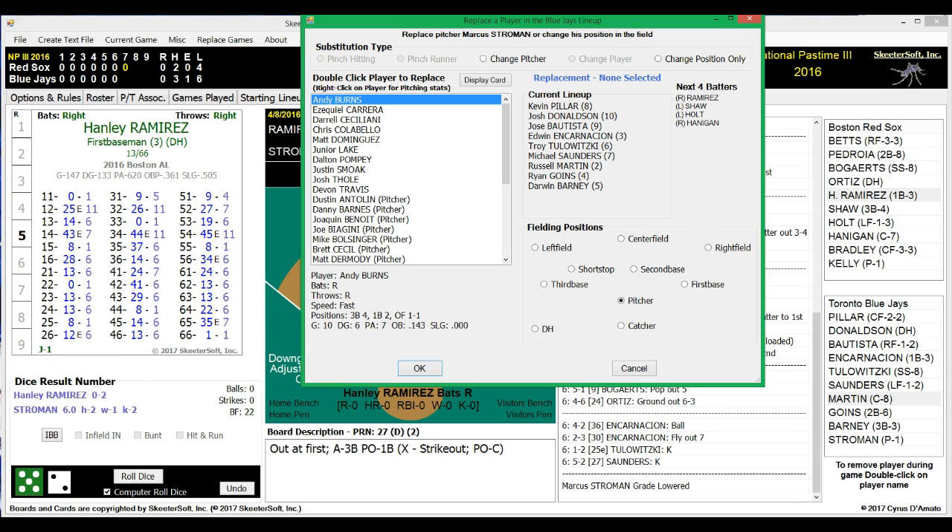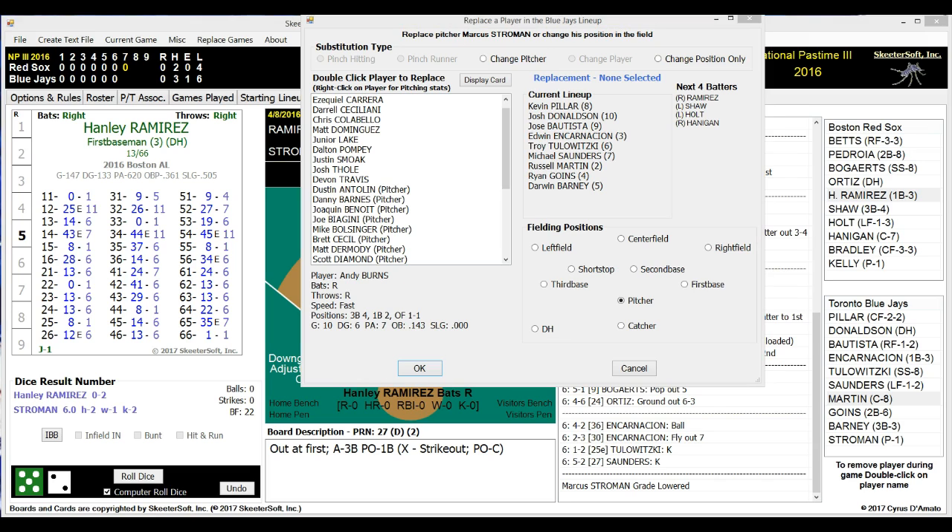So the next four batters are shown — that's one of the two new features: that one and the check-click box on the coaches' box for the runners. This is a nice one too. I showcased another feature last time that wasn't new, but it was new to me — I didn't know it was in the game, but Cyrus pointed it out to me. Let me get back to looking at putting in a relief pitcher here.